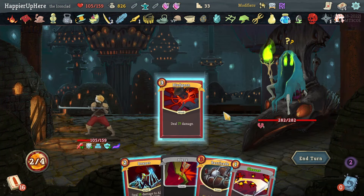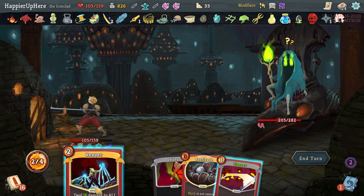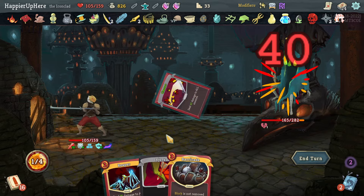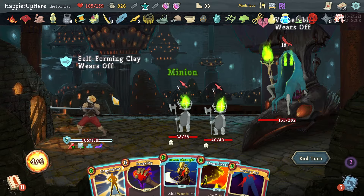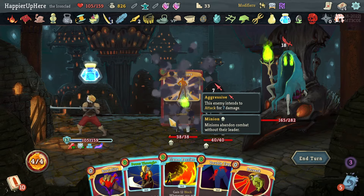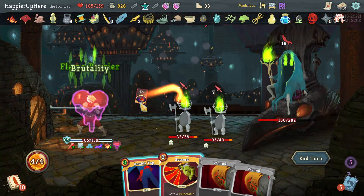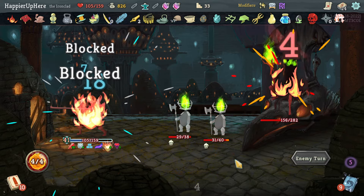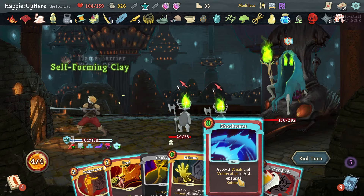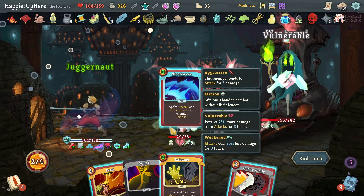I might as well do Reaper — actually Cleave is more damage. Let's do Cleave. Everyone is attacking me — luckily I have all my defensive cards together. Power Through, Flame Barrier — I'll do Brutality, skip the Berserk. That early Barricade was important. I played the Power Potion just to be safe. Let's do Juggernaut then Shockwave.